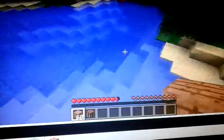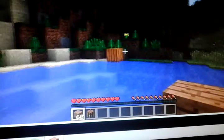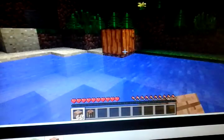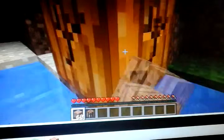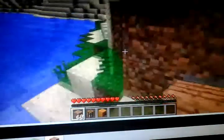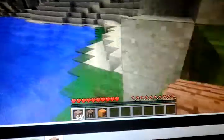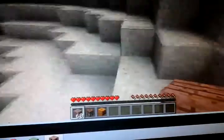A pumpkin! Is that a jack-o-lantern? No, it's not. Let's get that pumpkin - eventually we'll make pumpkin pie, or we could put a torch in it. Did you know creepers are scared of cats? So if you have a cat you can put it by a creeper and the creeper will run away.